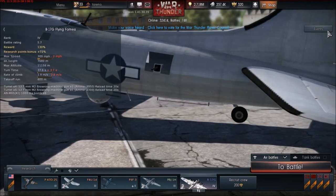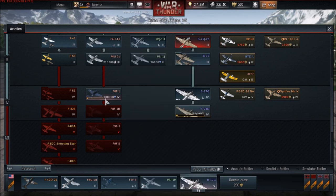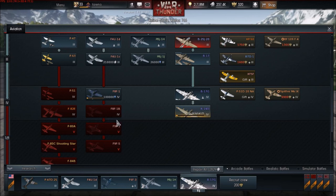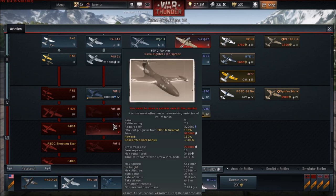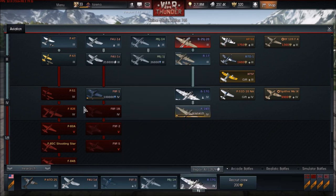Without further ado, let's begin. The first aircraft on the list is the F2H. It's been confirmed, or at least Lassar said it would make logical sense, that it will come before the F9F. So if you're trying to get to the F9F, be aware you may get an extra aircraft put in the way in the form of the F2H.